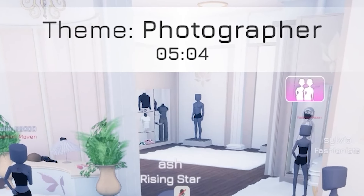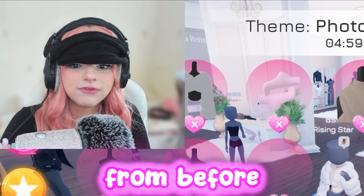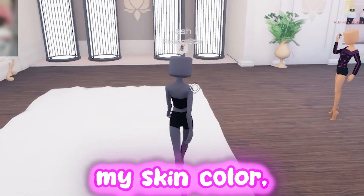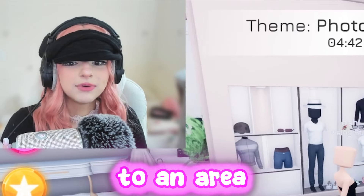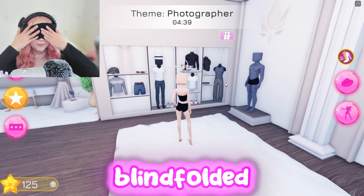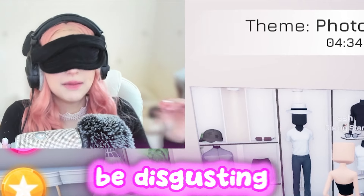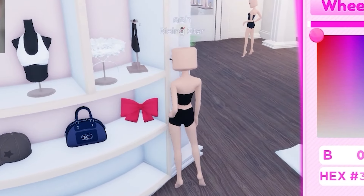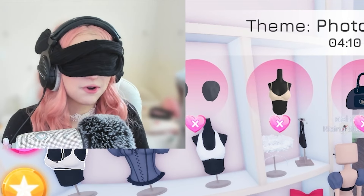Okay, the next theme is 'photographer,' so I have to somehow do this while blindfolded. First let me take off my outfit from before and at least change my skin color, because that's a little hard to do while blindfolded. Now let me just get over to an area — and now we are blindfolded. Let's do this. Let's hope she doesn't copy my outfit again because it's gonna be disgusting. Walk over here and let's quickly click all over my screen — I don't want to go on Discord again, please.